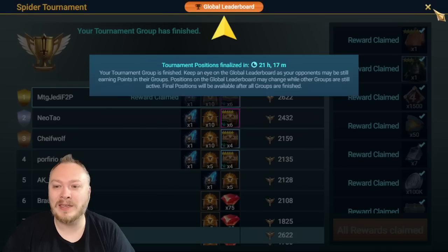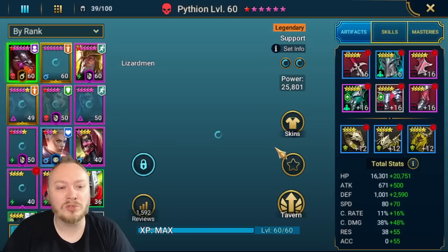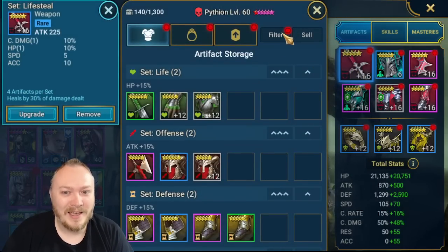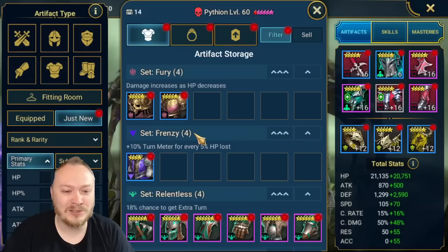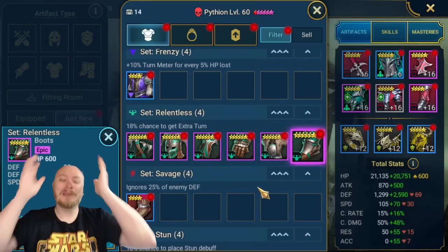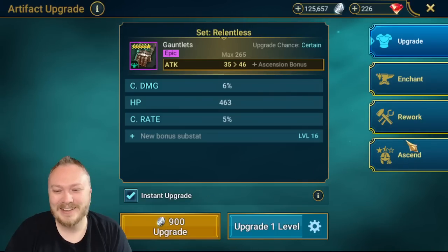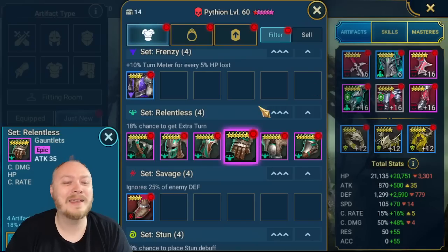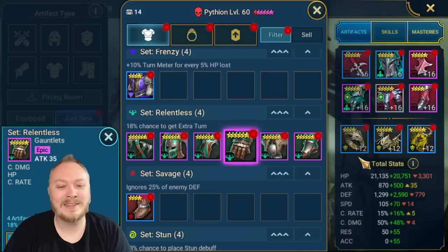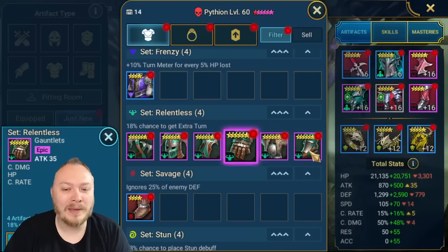Let's collect this and look at the gear, because I'm excited — just something usable. Percentage stats on the chest and gloves please, and then speed on the boots please. One time. Flat attack. Flat HP. Flat HP. Why do you hate me so much? Not a single usable piece. That is not right.